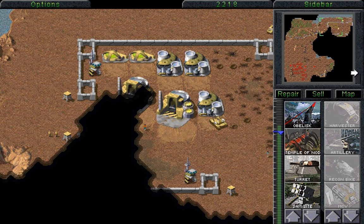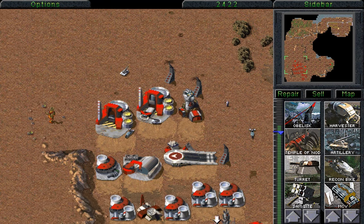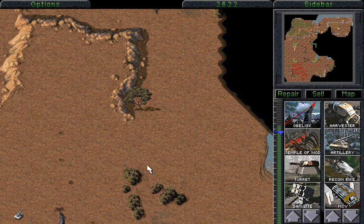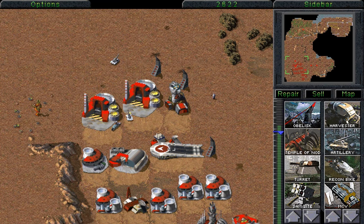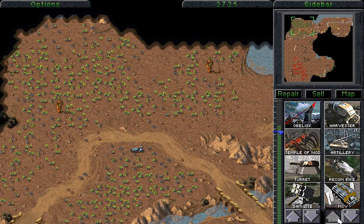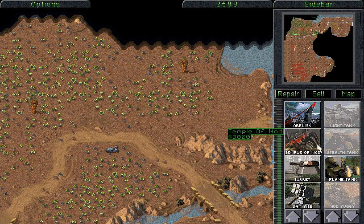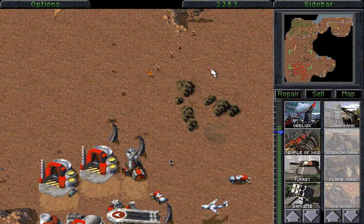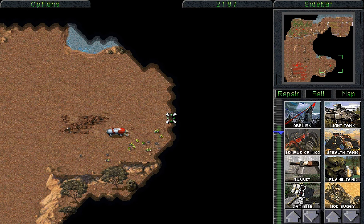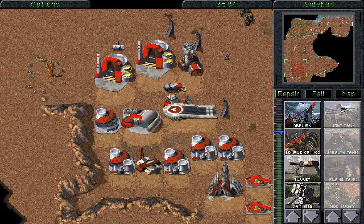They do have a fair few defences left that we're going to have to be very, very careful about. But we can start getting rid of them using our artillery pieces. They only have a singular harvester left, so we can destroy that eventually too — we'll lure it over with our recon bike. All in all, this went pretty well, especially considering we were at a definite disadvantage at the very beginning. A few artillery pieces would be quite handy, and also a flame tank or two — because why not? There is a mammoth tank; we might have accidentally lured over the wrong thing.